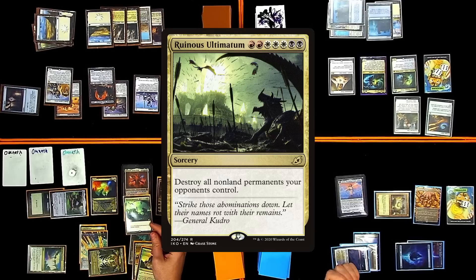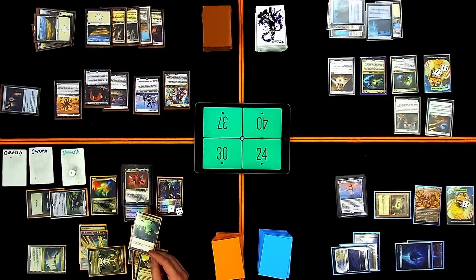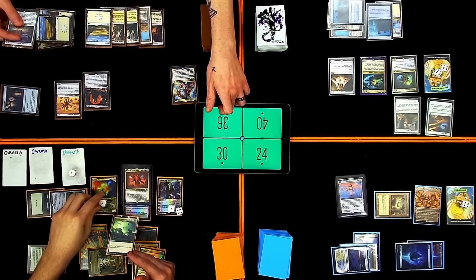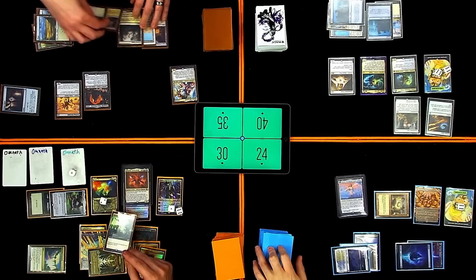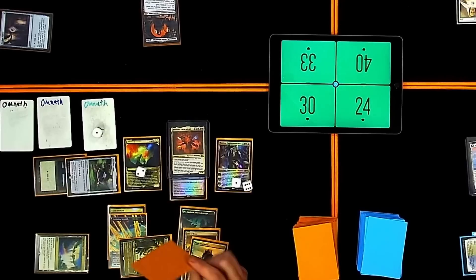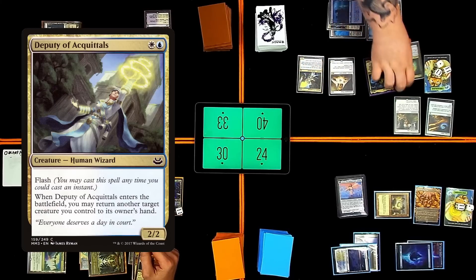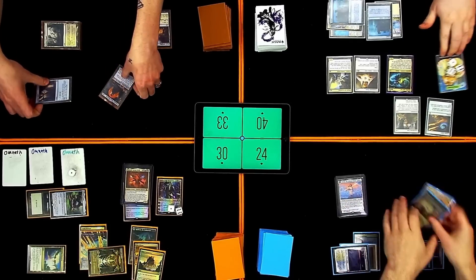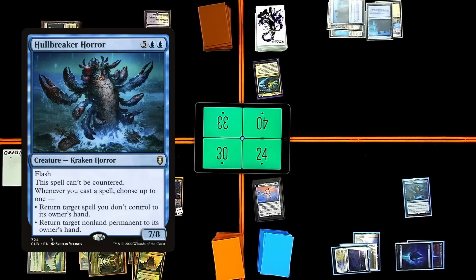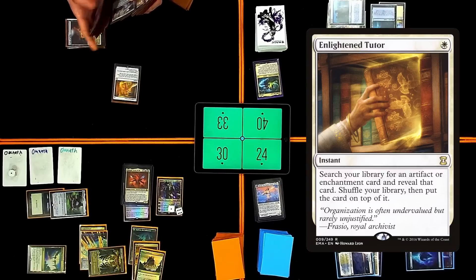Ruinous Ultimatum — destroy all non-land permanents your opponents control. I should sac all my stuff in case you guys don't do anything. We'll sac Ranger Captain with his ability — your opponents can't cast non-creature spells this turn. I'm going to start popping guys off. I'll pay a life and sac Esper Sentinel for a draw. Same thing for Deep Gnome Terramancer. I'll pay for Matt's. Two of those. I'm going to sac these two the same way. Two more counters on Omnath. Okay. You killed Omnath. Use two treasures. Deputy of Acquittals returning Katilda to hand. I'm going to float eight blue mana. That's all non-land permanents my opponents control. And then I will attempt to change phases. Smothering Tithe only stayed in play for one total turn — but you got a lot of triggers out of it. It got me a lobster. We'll just put Deafening Silence on top.